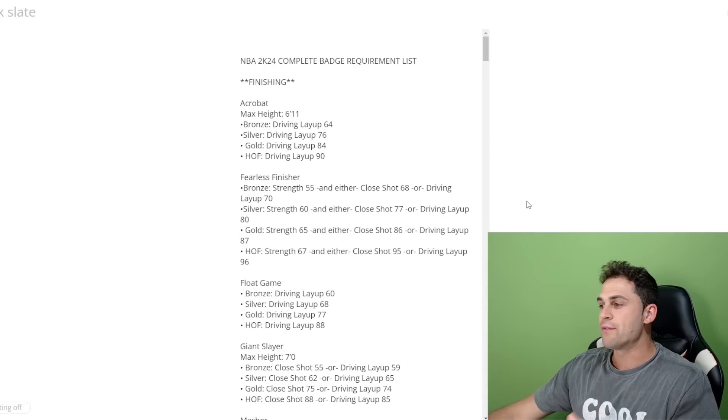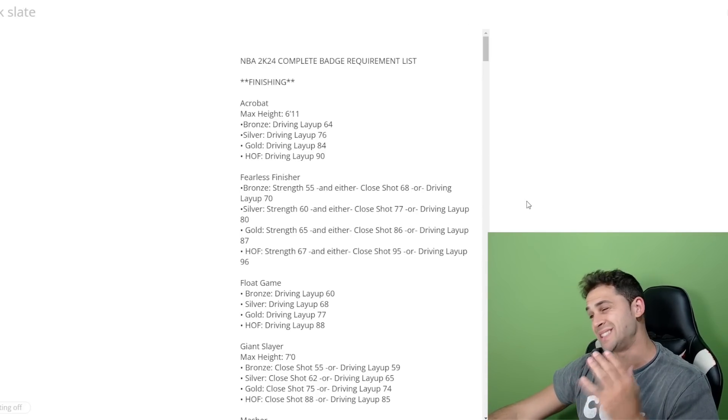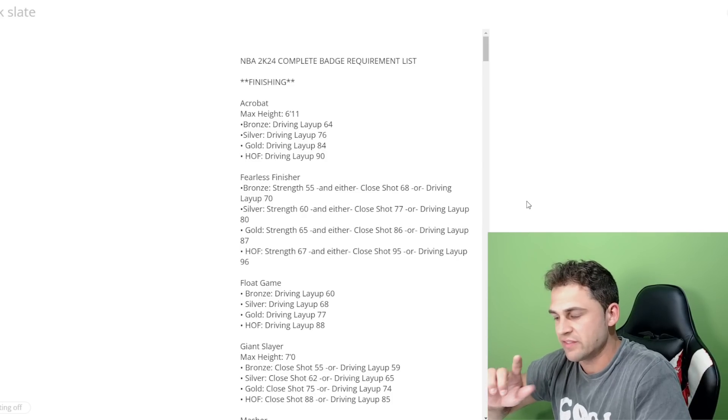Welcome back to another video. Today we have the NBA 2K24 complete badge requirements list. I'm going to break this down by category: finishing, shooting, playmaking, and then screens, defense, and rebounding — four different categories. I'll leave timestamps in the description. We have each requirement in terms of height rating for bronze, silver, gold, and hall of fame. There are 77 badges in this game, so let's dive right in.